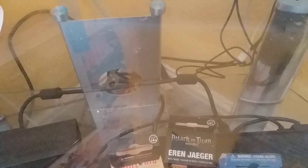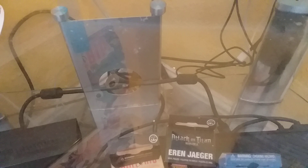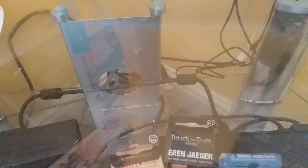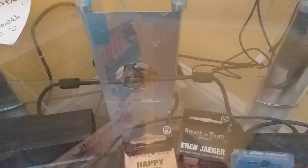Welcome to another video of Grep Hacks. Today we are opening a Unified Minds Elite Trainer Box. We've also got Burning Shadows, which is upside down, and a Meltan Box. I'm on my tripod that I got for my birthday today.